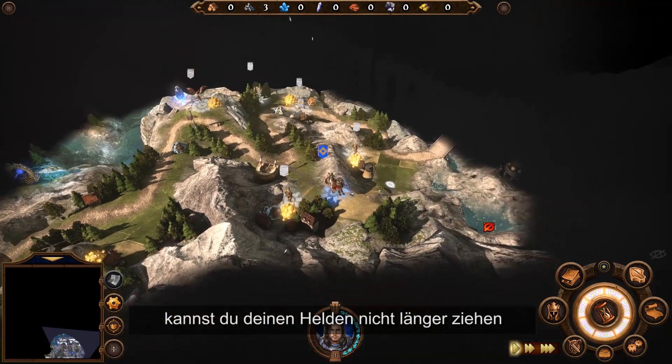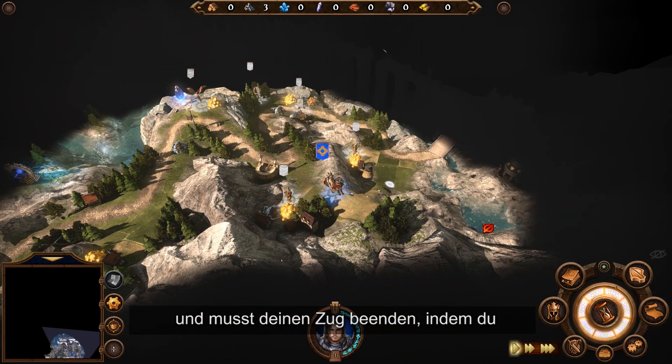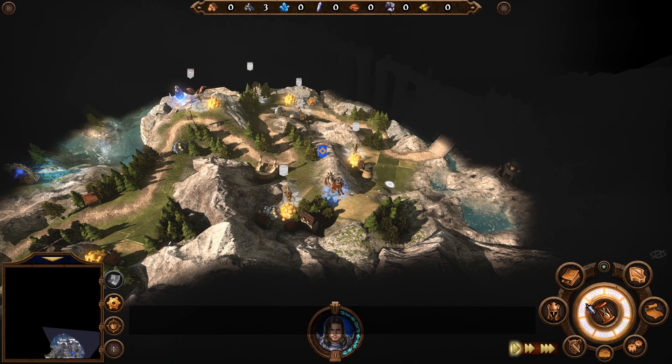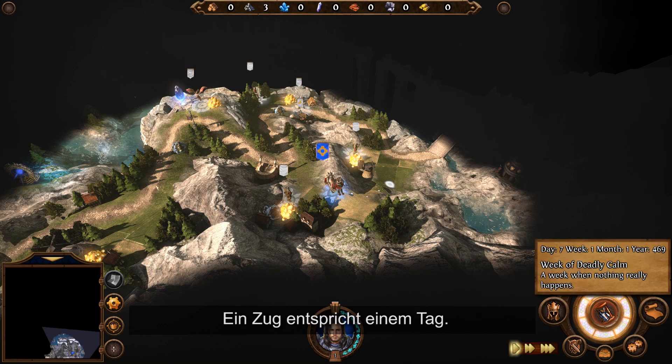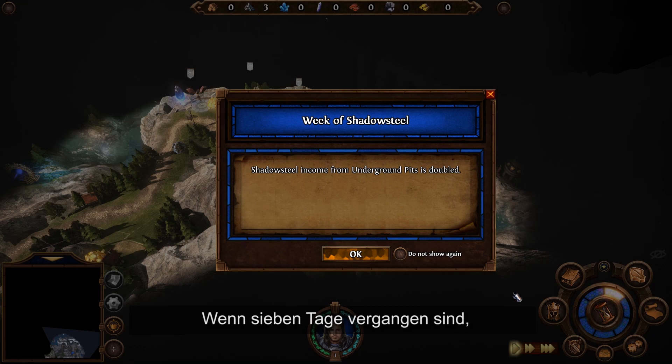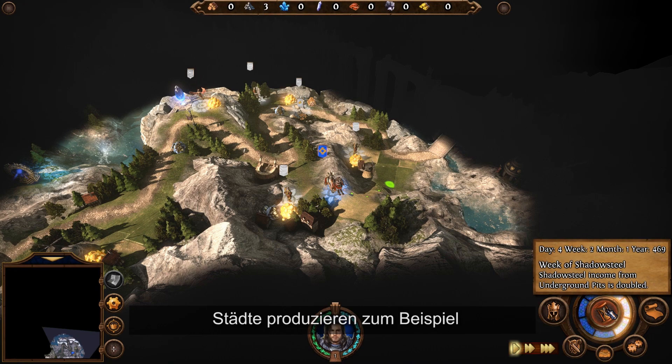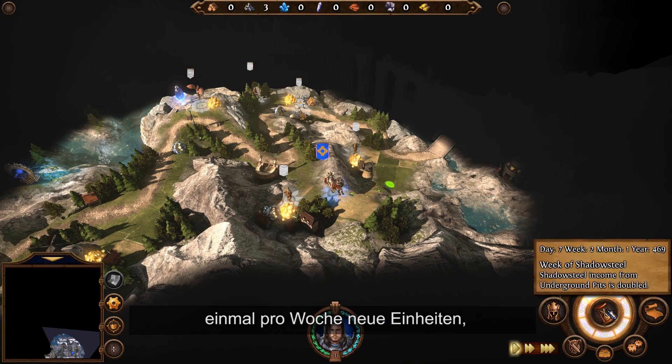When your movement points reach zero, you can no longer move your hero and have to end your turn by clicking on the hourglass in the bottom right corner. One turn equals one day. When you pass seven days, a new week starts. Some events only happen after a defined amount of time. For example, towns will produce new units every week for you to collect.